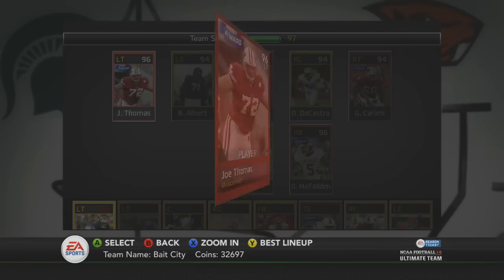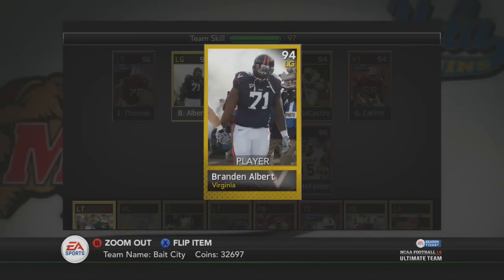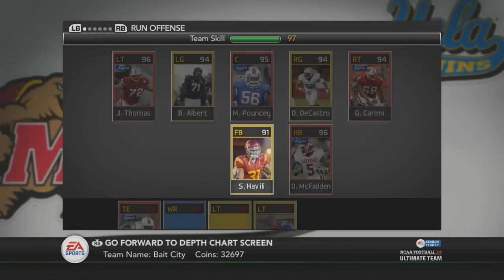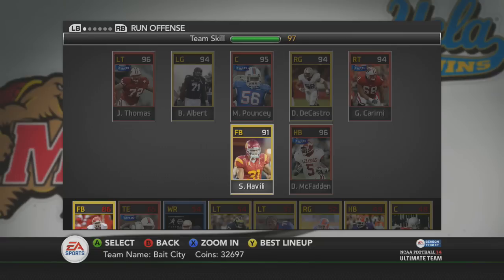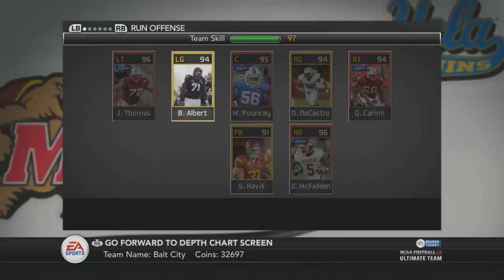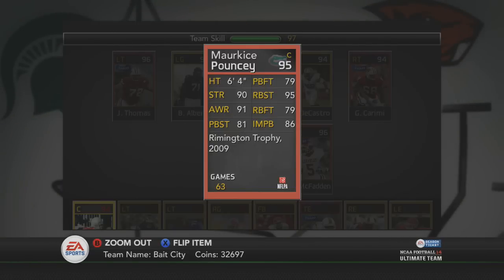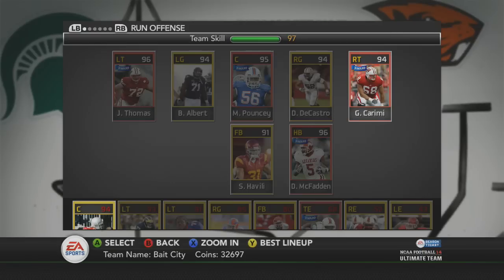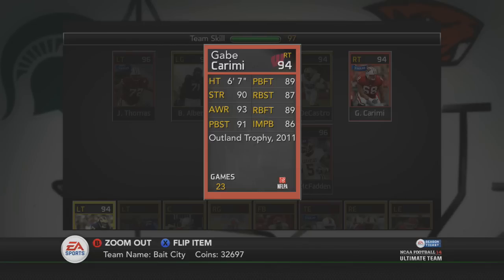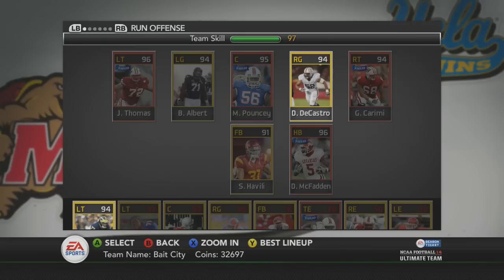I'm not going to go card by card explaining every pick — I just don't want this video to be extremely long. These two gold cards were very expensive, along with the fullback, but I picked them up for around 9k. These two cards went for around 20k at times and I picked them up for 15k a piece. The center runs around 10k — he's amazing, I've pulled him like three times. Right tackle I bought for around 11k.